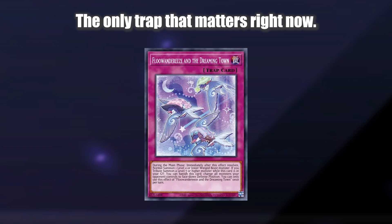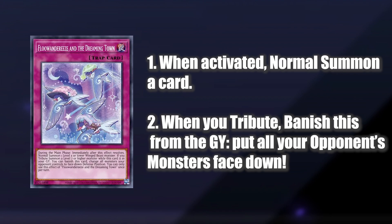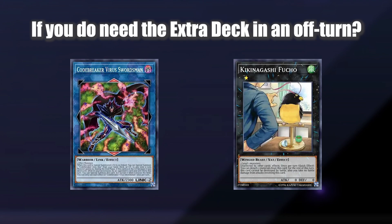Finally, we have one trap card: Fluandarees and the Dreaming Town. This trap lets you Normal Summon a card on activation, so again a great card to get a Normal Summon chain going in your opponent's turn. Also, if this card is in your graveyard and you Tribute Summon a level 7 or higher monster, you can banish this card and put all your opponent's monsters in face-down defense position.